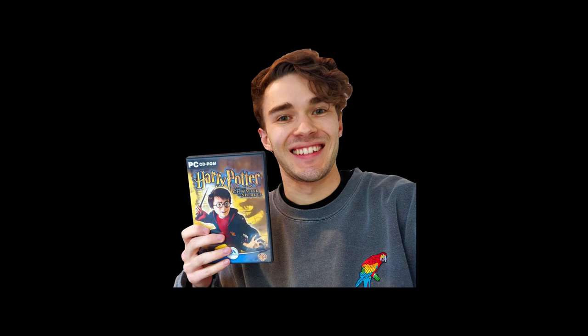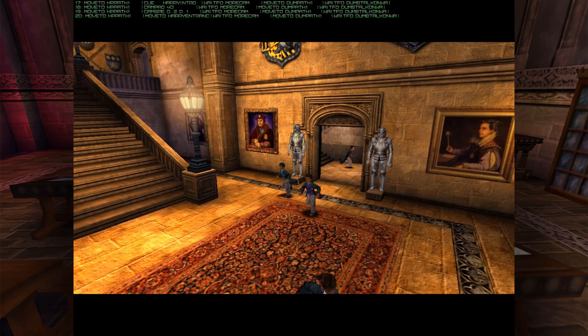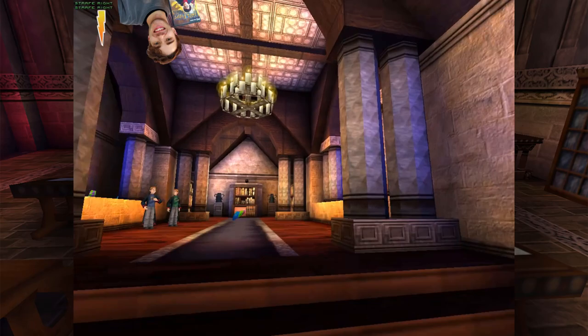So now we know how to fly through walls, let's have a look around. In the first level of the game, when Harry first enters Hogwarts, you see a bunch of students run out of a room. Now we can have a look inside — it's just a room with a staircase, but fun. I like how we can also see Fred and George at multiple times throughout the level, just waiting. I always wondered how they got around so quickly.